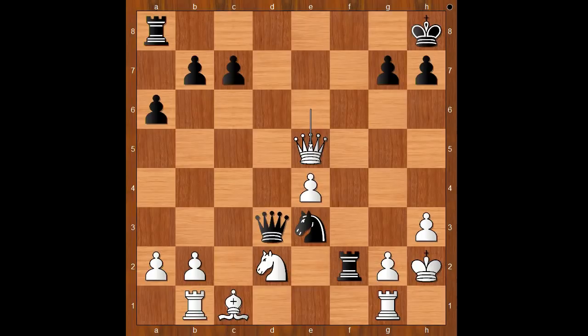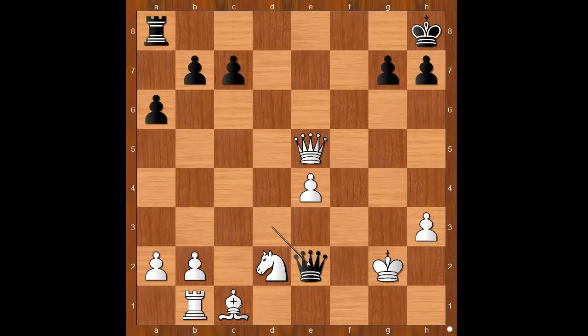Anand was choosing between knight takes on g2 and bringing another piece to the attack. He played rook from a to f8. Let's take it back. If knight takes on g2, then after rook takes on g2, rook takes on g2 check, king takes on g2, queen to e2 check. There is a high probability that the game would end in a draw.